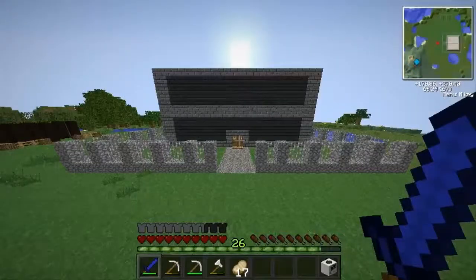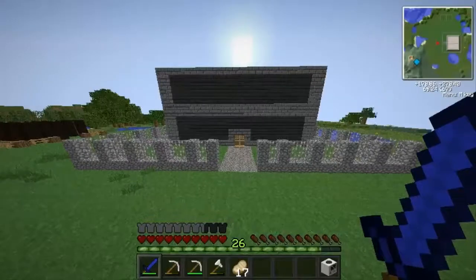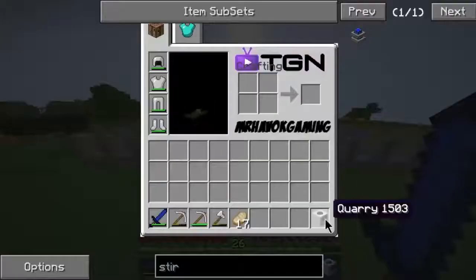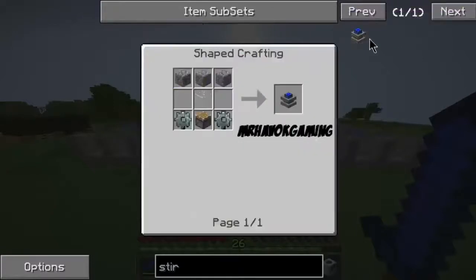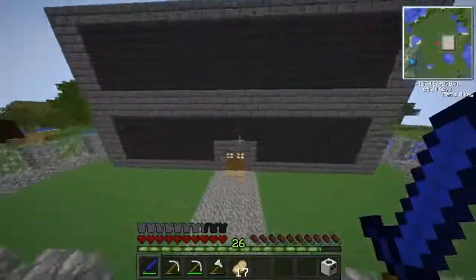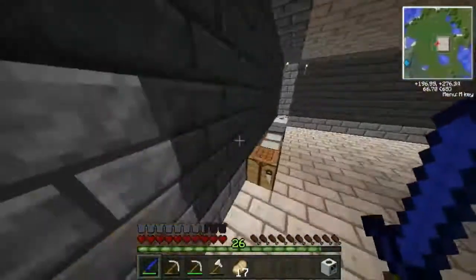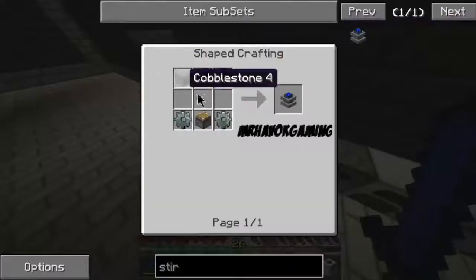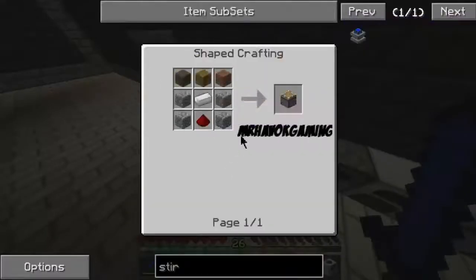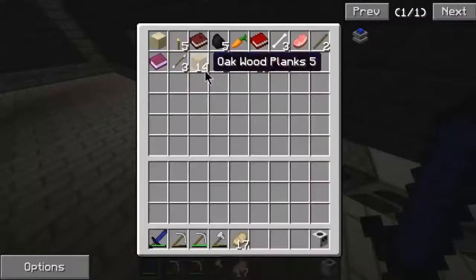Hey guys, welcome back to a new episode of Havoccraft! Last episode we crafted a quarry. I put 'stir' down, that's for the Sterling engine, which is what we use to run it. If we make three of these it will boost the power and how fast the quarry works. Let's see what we need to make it — coppers and gears, piston, not too bad.